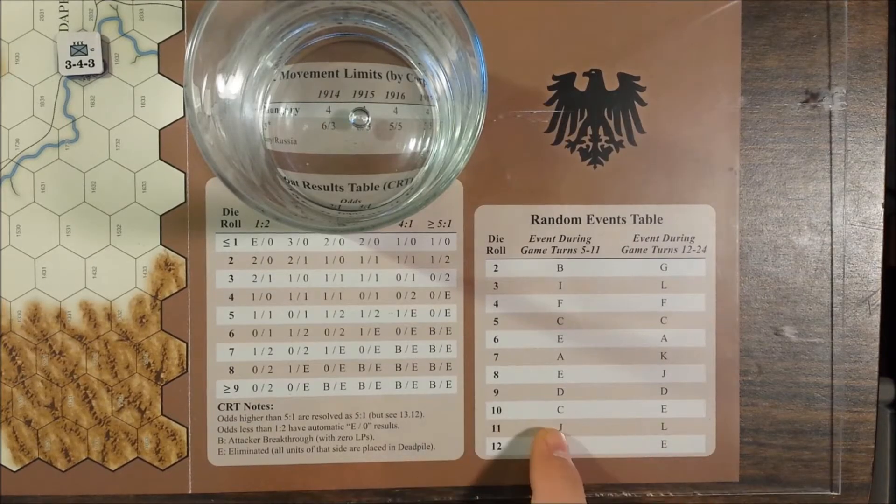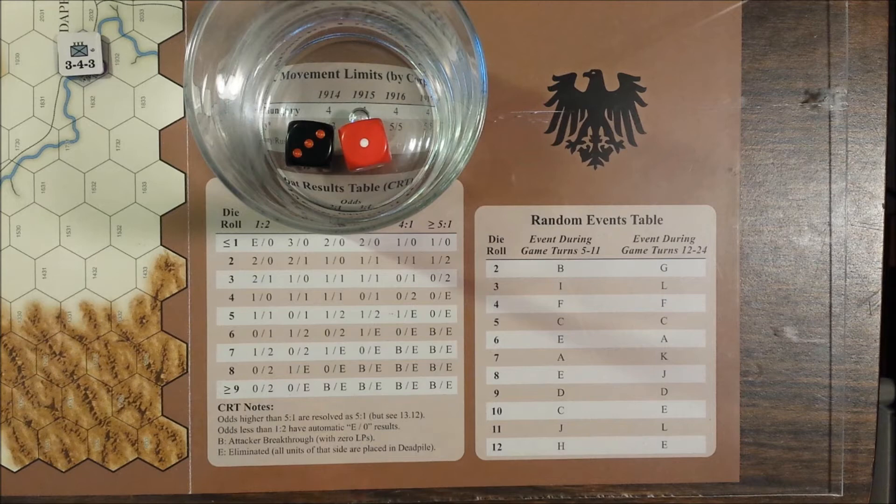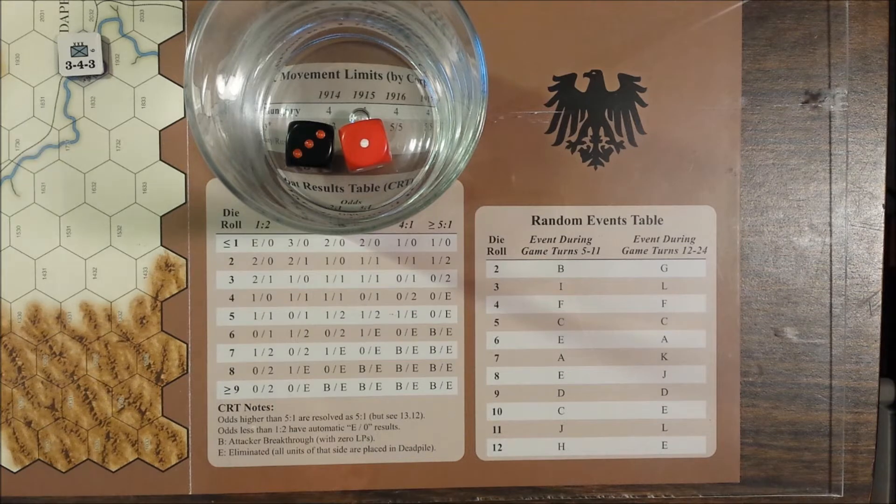Once again, we are still rolling on the first column. Let's see what we get — that is a 4, that is an event F. We haven't actually gotten that before. Russians suffer a defeat in the Caucasus. Treat this as no event if rolled after event G, which hasn't happened yet. If event G has not already been rolled, withdraw any one Russian infantry corps. Wow, this unit returns as part of forces released if event G is rolled later. So that is not good news for the Russians.